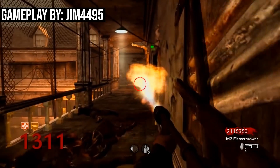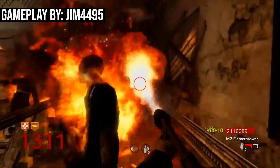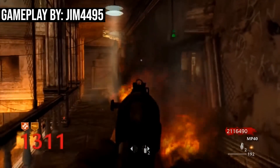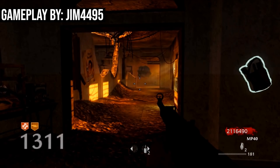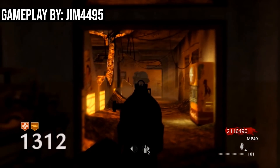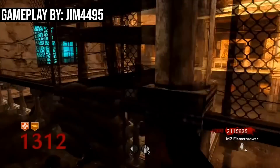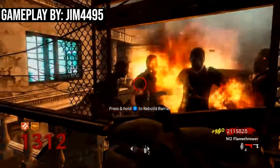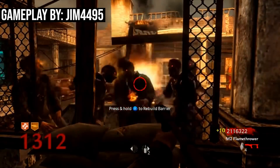That's the tricky part about this strategy. The rounds are actually really easy to fly through, but if you make a mistake — if you're unable to properly secure that window when you get overwhelmed — you will go down. When you consider that you're playing for 1,318 rounds, after 1,000 tries you're probably going to make a mistake along the way. It's just a matter of how long you can keep going without losing control of that window. But for Jim4495, he was able to do it long enough to set the world record. This strategy only works if you're limited to 24 zombies per round — if you're not, you have to try a different strategy.